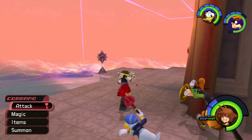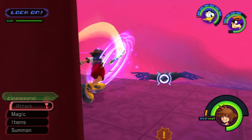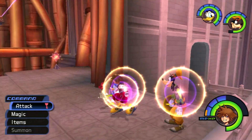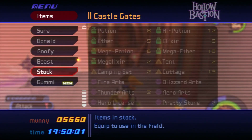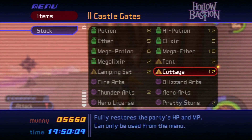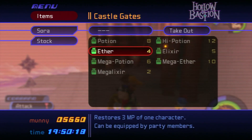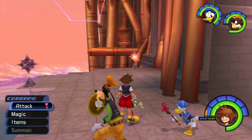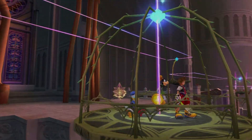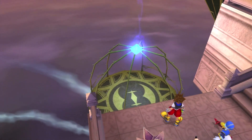Riku doesn't stop to think about consequences — he just trusts the villains and thinks Sora abandoned him, never putting two and two together that neither Sora nor Kairi would accept those kinds of methods. Of course, considering later games, he does get forgiven and does a lot better afterward. But right now we're still in the first game, where he was being an asshole for no good reason.